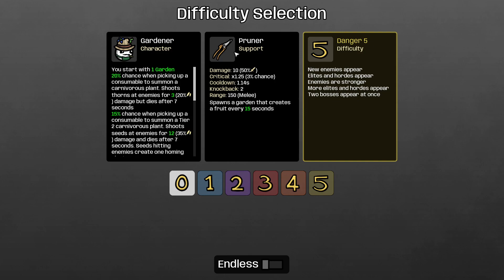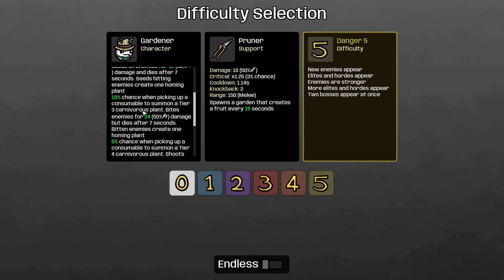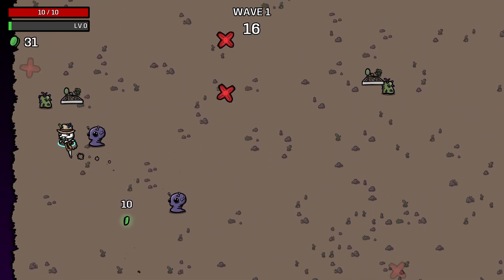Welcome back — new character, the Gardener. He gardens. You start with one garden, 20% chance of picking up a consumable to summon a carnivorous plant that shoots thorns at enemies dealing three harvesting damage, but dies after seven seconds. 15% chance to summon a consumable when picking up a consumable to summon a tier two plant. Seeds hitting enemies create one homing tier three plant. Tier four plant — more luck, less damage, less attack speed, lots more enemy damage. Engineering isn't happening; we're gonna play as this boy.